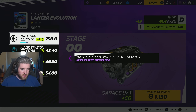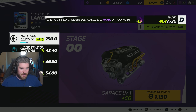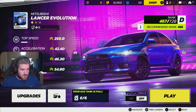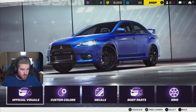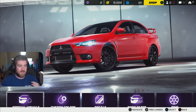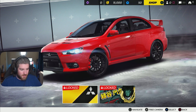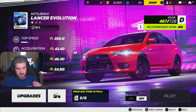We have 15,000 points actually. These are your car stats - each stat can be separately upgraded. I think I'm just going to leave it as it is. Each applied upgrade increases the rank of your car. The recommended rank is 458 and we're already above that, so I want to see what the game is like without changing it too much. We got the red Lancer - the red Lancer and the blue Subaru, that's kind of the way I felt it was set up when I was younger. Let's just jump into a race.